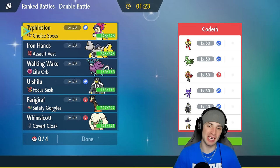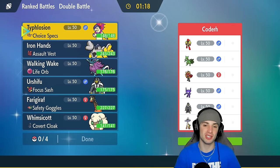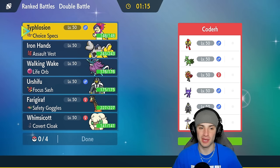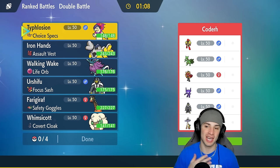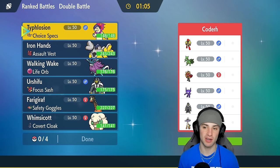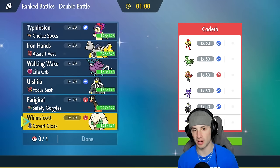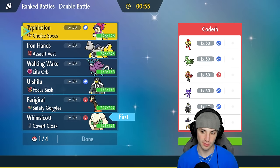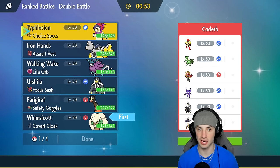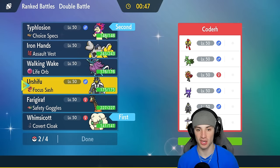Before we get started with match number one, I want to give a huge shout out to the team creator — goes by the name of George. Huge shout out to you, thank you so much for leaving this team on my Twitter page. We're going up against a Sceptile team — an all-time favorite Pokémon of mine. We have to watch out for Flash Fire on the Armarouge, so I think we're going to lead Whimsicott and Typhlosion. I kind of like that lead going into this matchup — we have Shadow Ball just in case.